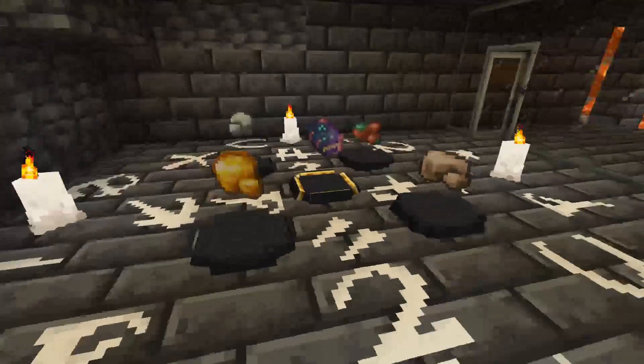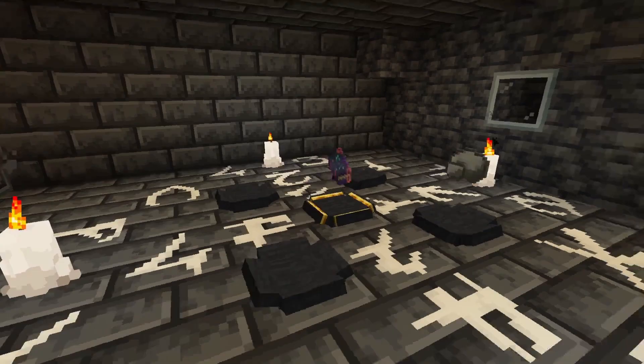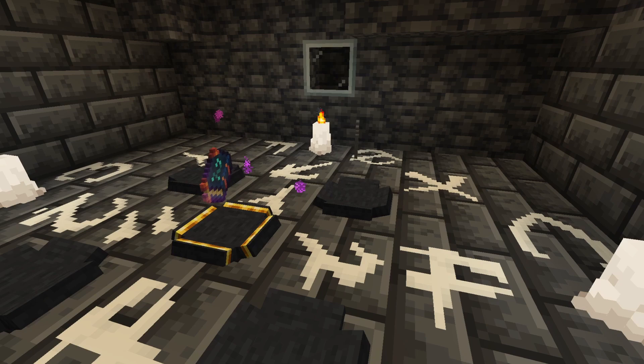Once you set this up, you'll need to shove iron, copper, gold, and silver ore in the empty normal other stone bowls. And then in the center, you want to summon a bound Foliath book.